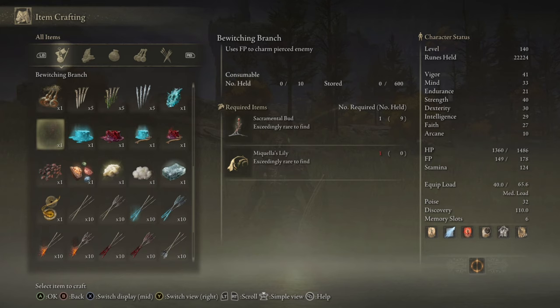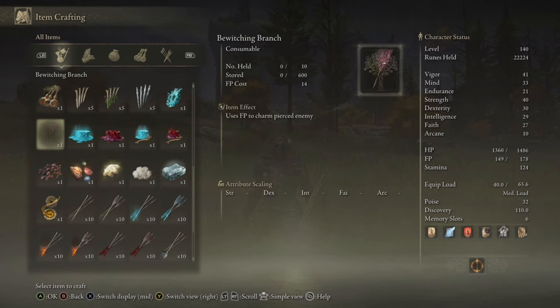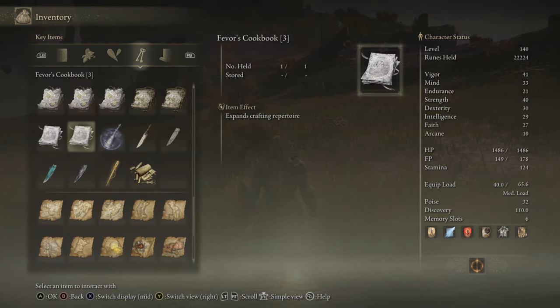You'll need the Sacramental Bud and the McQuillis Lily to craft this item. The Bewitching Branch uses FP to charm pierce enemies, so you don't need to stick them with it — you just need to brush it in their face, just brush it in their direction and you're good to go.